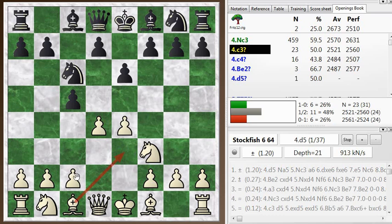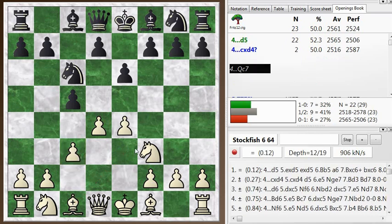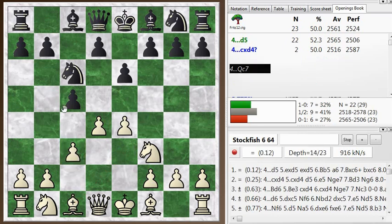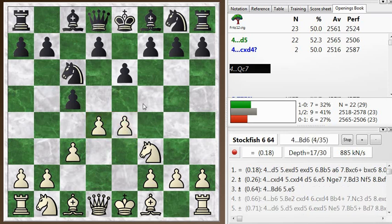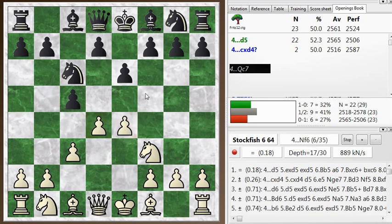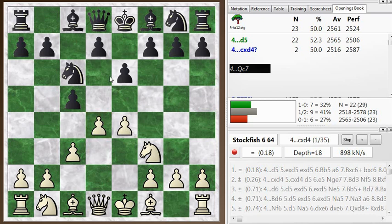Or you could play the move that I played, which is c3. The idea here is not so much to support the pawn, but in order to be prepared to take back with the pawn and maintain this duo of pawns in the center that control a lot of squares. So that's what I was doing there, and it's a reasonable plan. But just d5 was a lot better.